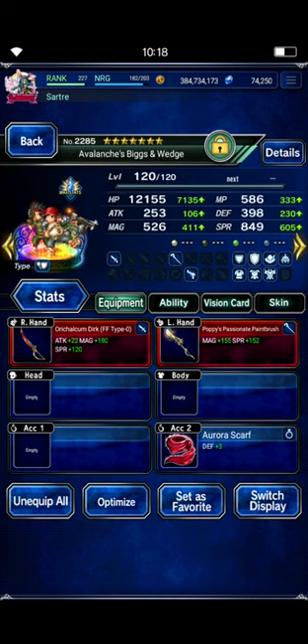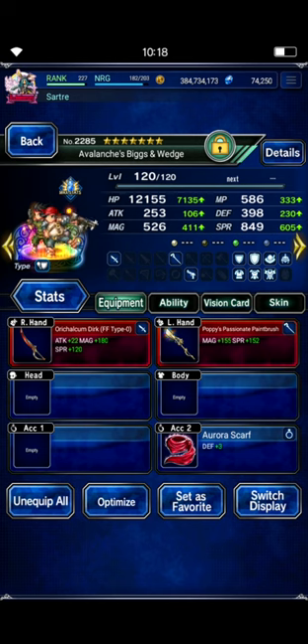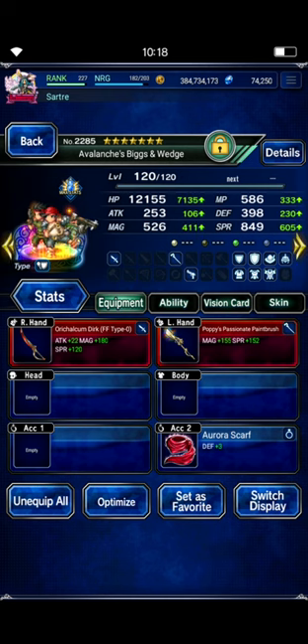Biggs and Wedge are dual wielding with Aurora Scarf so that their normal attack hits four times, making their normal attack a seven-hit tag chain that hits AoE. That's how we're going to ramp up the chain for Cloud to cap. I gave Biggs Poppy's Passionate Paintbrush because it has seven different elements attached, so it ramps up the chain almost instantly. That's really useful because the chain is going to break once or twice since Cloud's LB and the tag chain don't quite mesh up. But we're still going to crush it — just equip staff so he can actually equip Poppy's Passionate Paintbrush.